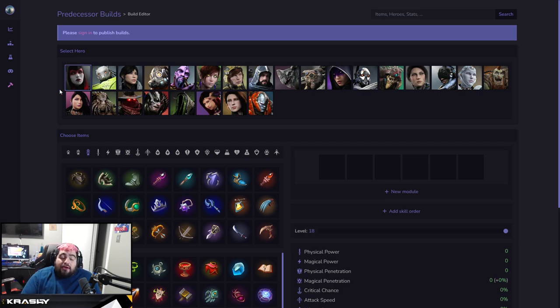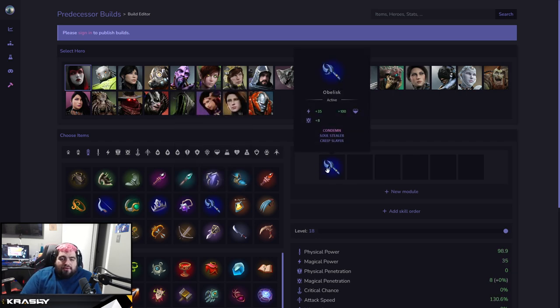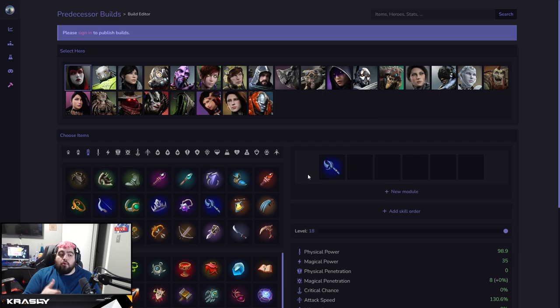Let's start with Countess, who I do think still can be classified as a jungler — definitely not the worst jungler in the world. For Countess, you definitely want to start with the Occult Crest, and in my personal opinion, Obelisk is just the best. You're going to want to build Obelisk — it's kind of how you get more and more into Countess burst.